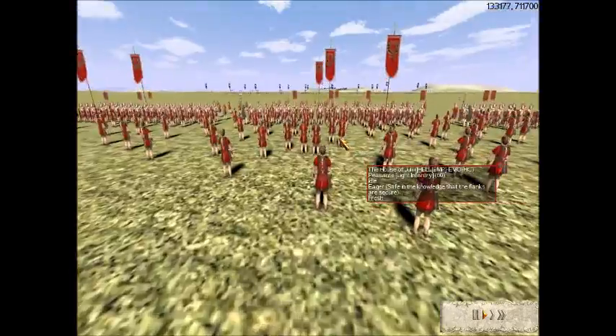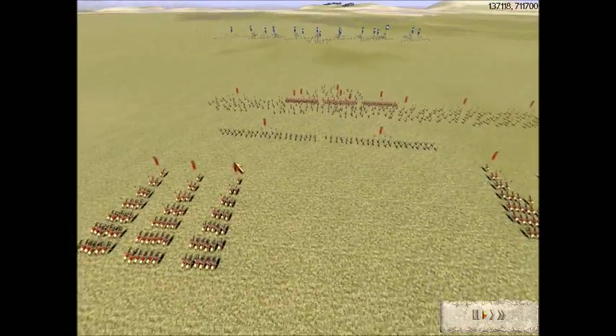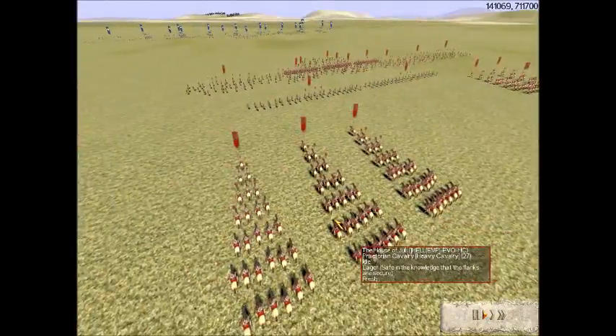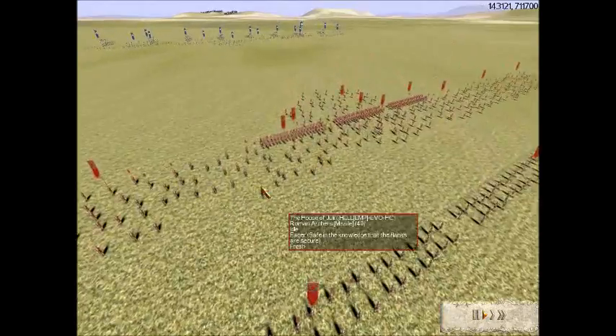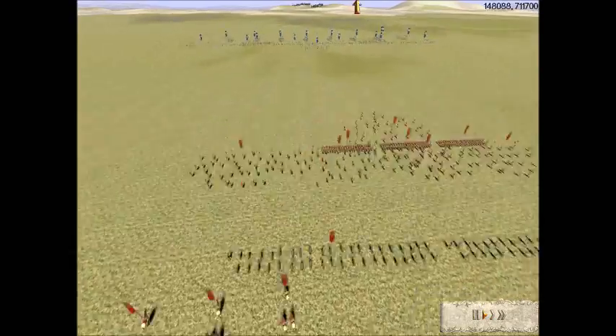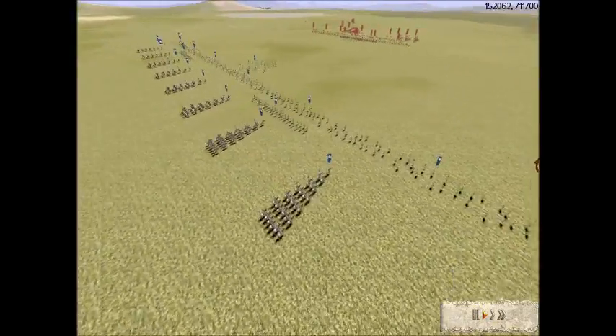Evo's army has 3 Urbans, 1 Flag of Upgrade, 2 Archer Auxilia, 6 Praetorian Cav — Gold Gold most likely — 6 Roman Archers Gold Gold, and an Archer Pusher or Peeler Trigger, whichever you prefer to call it.